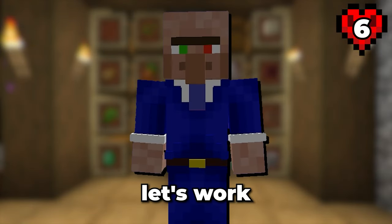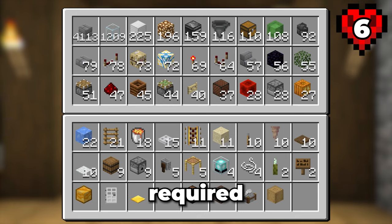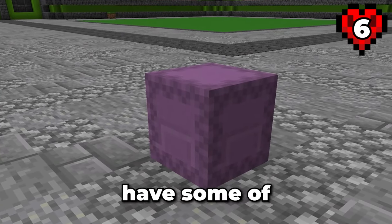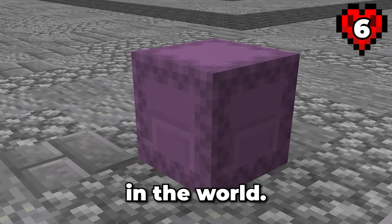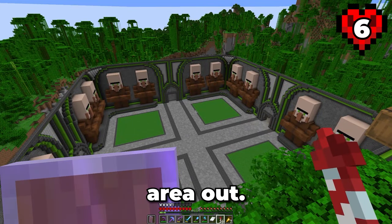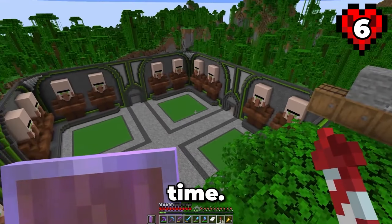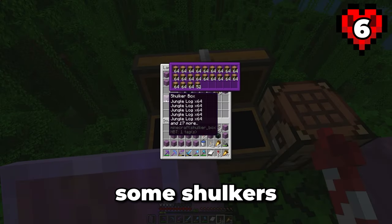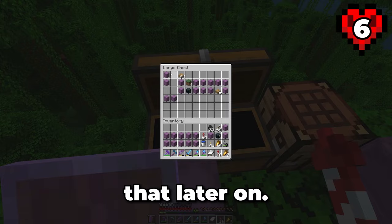Next up, let's work towards building the raid farm. The resources required to build this farm are a tad bit insane — only 7,484 items. Fortunately, I already have some of this stuff sitting around in the world. Over at the village area I had a bunch of stone saving chests from when I mined that area out, so I just need to craft this into the stone related items we need. I also collected some stacks of logs because we're going to need that later on.